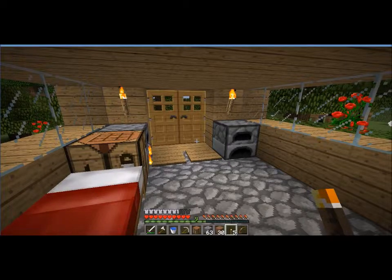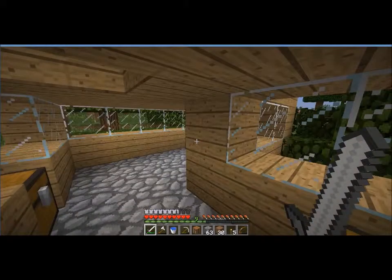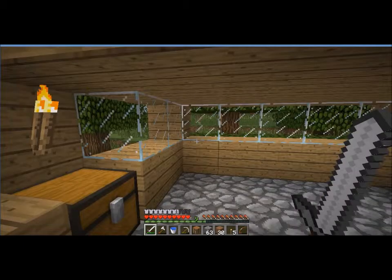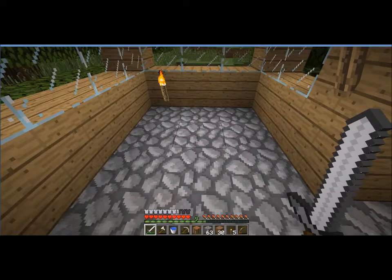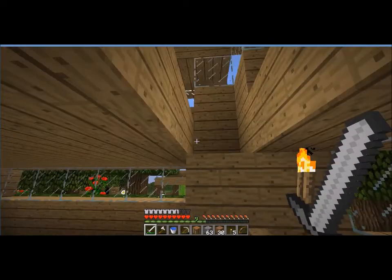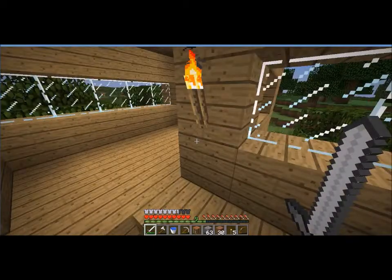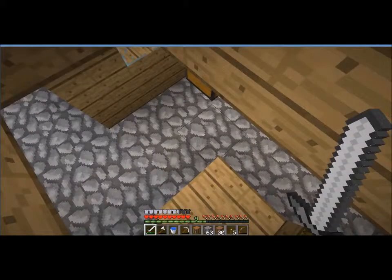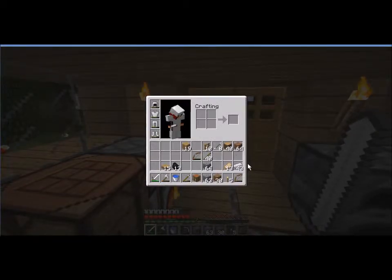Hey guys, what's up! It's Little Boss here to do some more survival let's play. We're gonna go back to that cave. This area here is going to be an enchanting room, and then on the second floor this will have a living area. This area right here will be a chest room, which will be pretty cool. I think we have all the tools, we've got our water bucket this time.